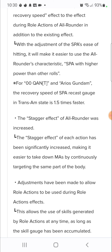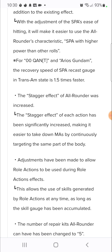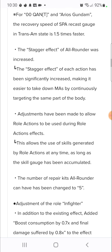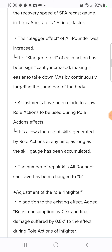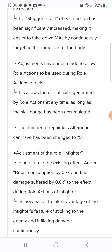The stagger for the all-rounder was increased - the damage of each action has been significantly increased, making it easier to take down mobile armors by continuously targeting the same part of the body. Adjustments have been made to allow roll actions to be used during roll action effects. The number of repair kits for all-rounders has been changed to five, so now all the all-rounders have five health kits.